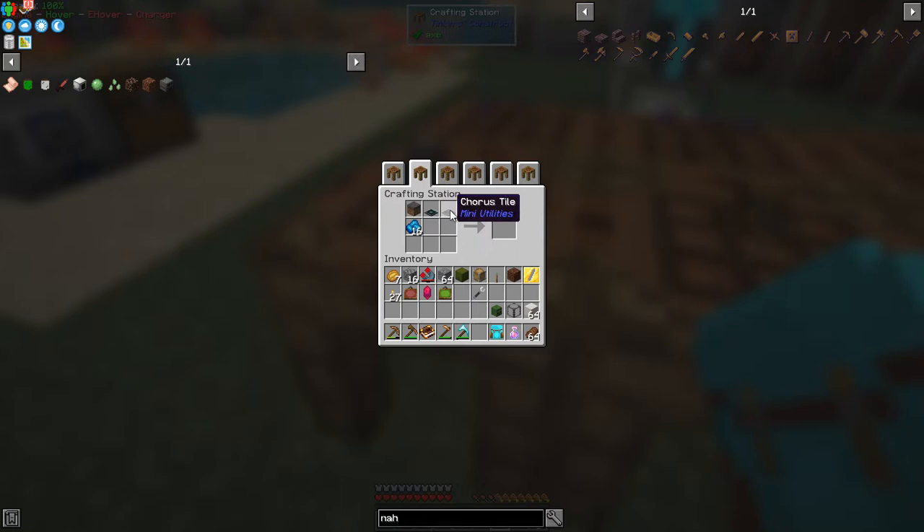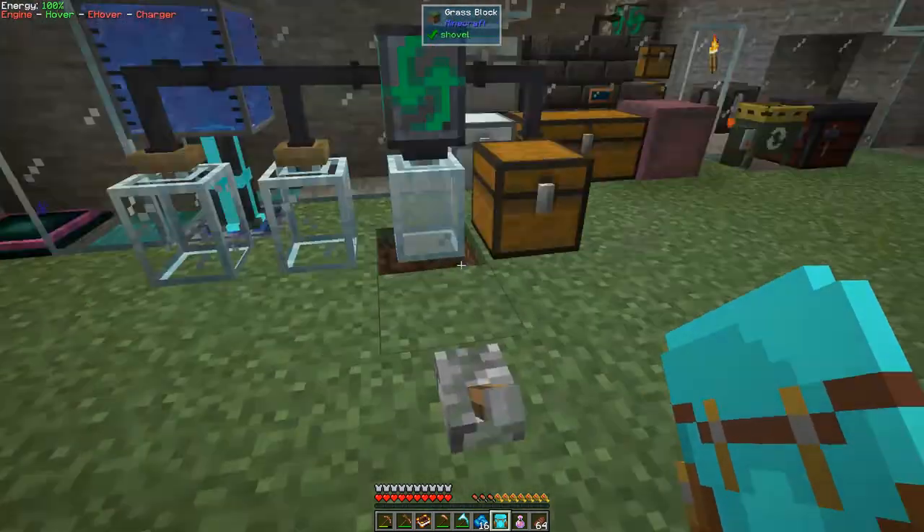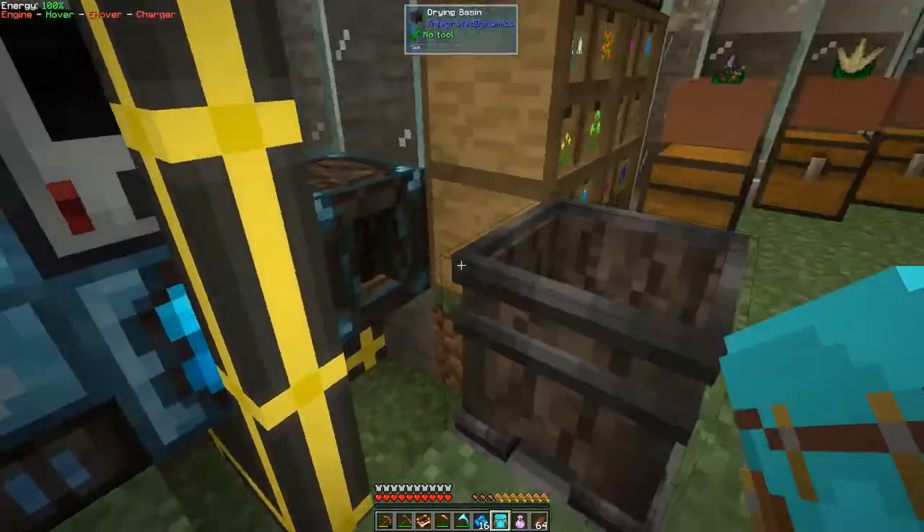We used some ender tiles and some chorus tiles to make some upgrades — well, to make some solar panels. Now they didn't work down here but they do work on the surface, and I've got some cobalt clusters. What you do is put them into the squeezer because it basically gives you almost tripling. It's a 50% chance in this case so we'll end up with probably about 40 or so cobalt when it's finished — it's done half now and it's got 21. So that's a good way of doing it.